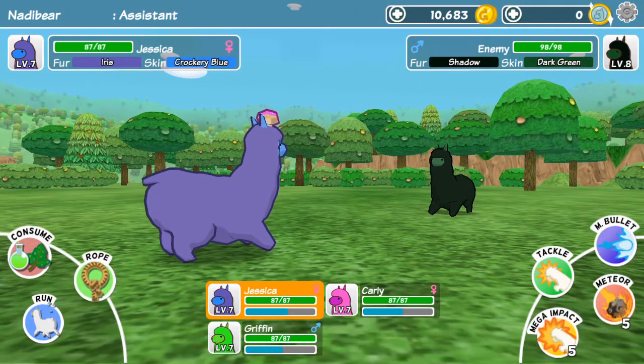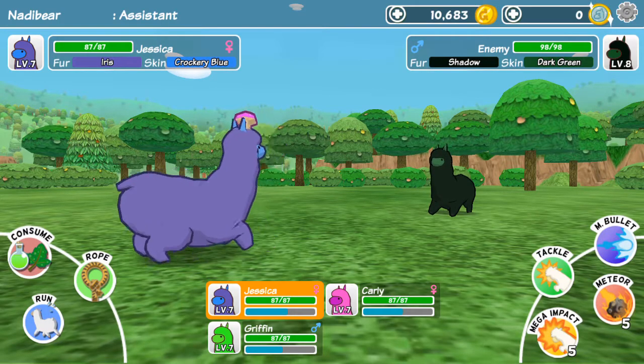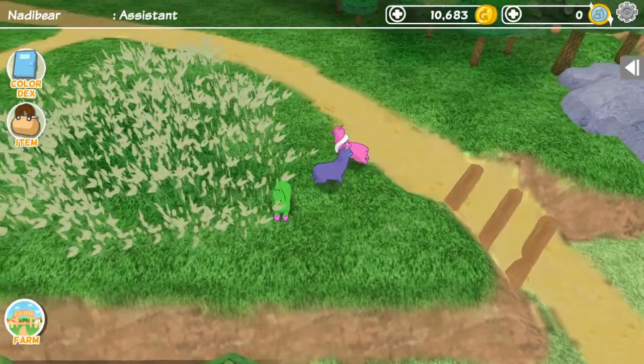Oh, this is an interesting color — level 8, Shadow. We can always sell him if we don't like him, but let's just not. We'll look for a better color.